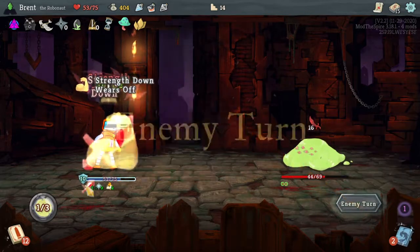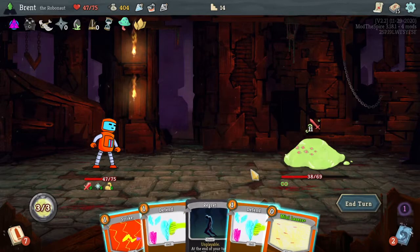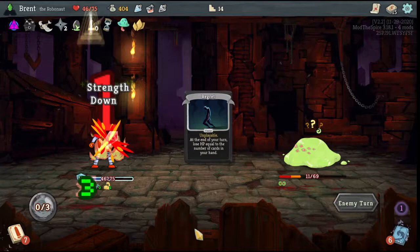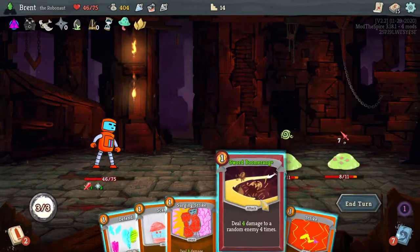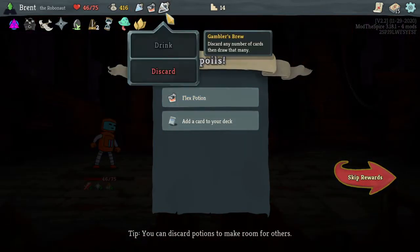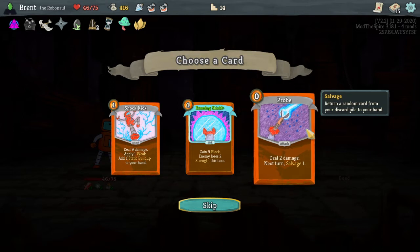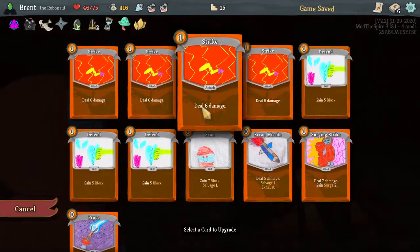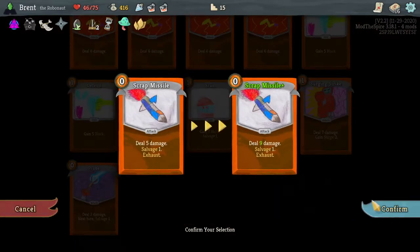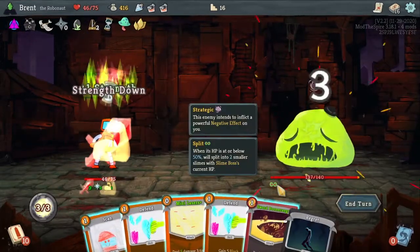Getting some kind of access to artifacting would be really good with this character. We're going to play the two defends and then do that and then the Mini Laser. Flex Potion's really good — I think it's going to be better than the Gambler's Brew. I think that can help us really win through a fight quickly. Probe: deal two damage, next turn salvage one — I like that. This is kind of like the Claw approach almost. The damage increases on these intervals of cards are pretty spicy.